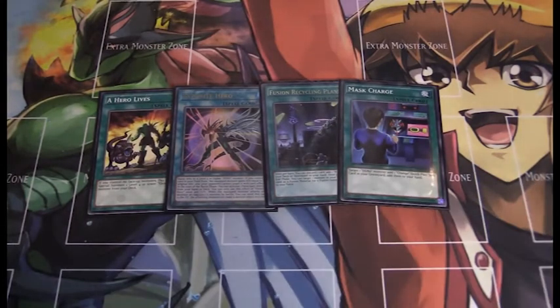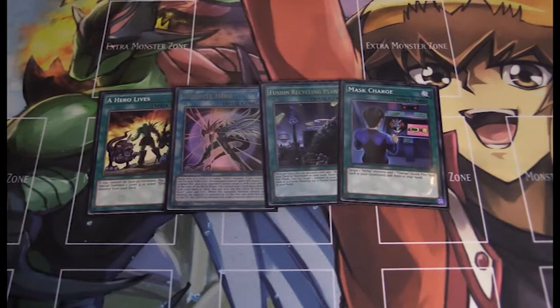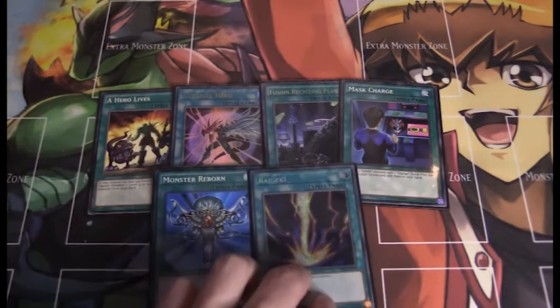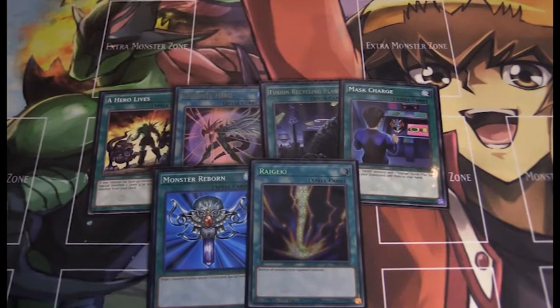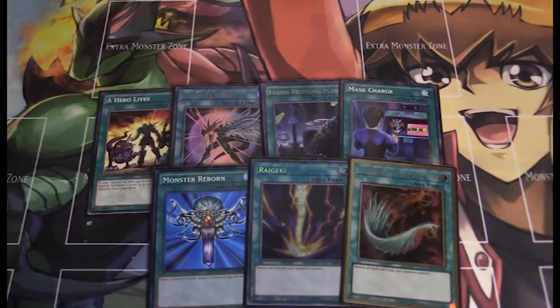Fusion Recycling Plant is a good way to recycle Polymerization. I know we run three Polys and it might seem like you'll always have one, but since the whole extra deck is fusions it's very good. I also run Mask Charge — just to get a Hero and Mask Change back from the graveyard; good recycling. Finally, the three staples I run in almost every deck: Monster Reborn to bring back a monster from the graveyard, Raigeki to destroy all your opponent's monsters (very handy for going for the OTK), and Harpie's Feather Duster to destroy all your opponent's spell/trap cards.